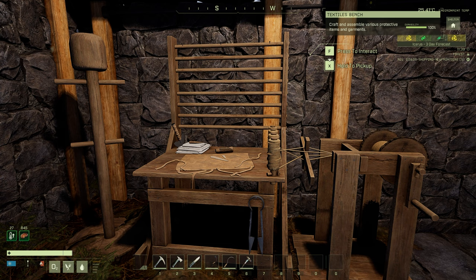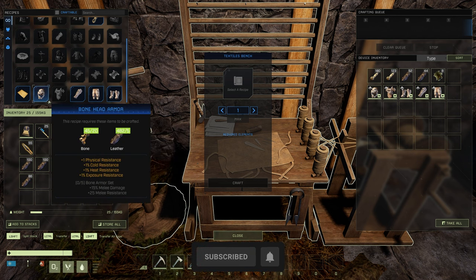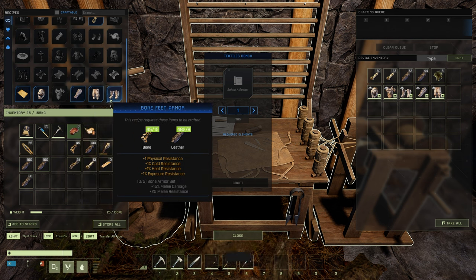This armor is available to everybody — including Olympus, Styx, and Prometheus — so come to your textiles bench and locate your bone armor. It's not overly expensive; it only requires bone and leather, so it's not too bad.